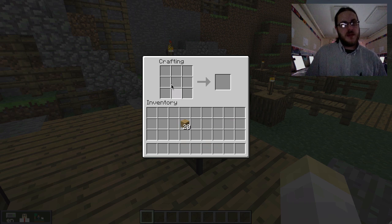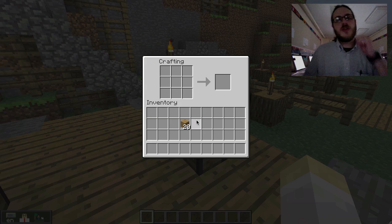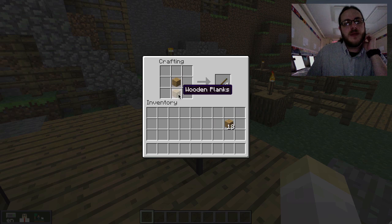You can't build the tools that we need to make today just with planks, so we need another ingredient. We need to make some sticks. The way you make sticks is a little bit more complicated. If you put two wooden planks on top of each other like this, you get sticks. Two wooden planks turns into four sticks. Now we've got sticks and wooden planks, so we can start making our tools.